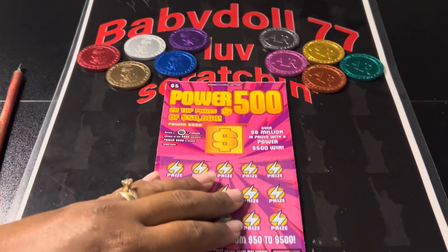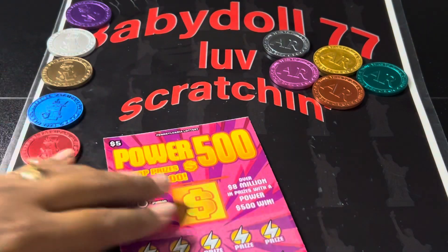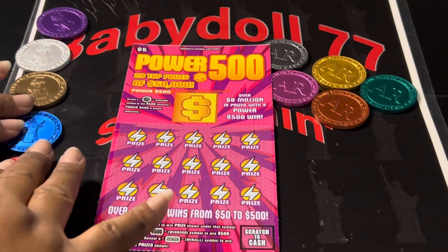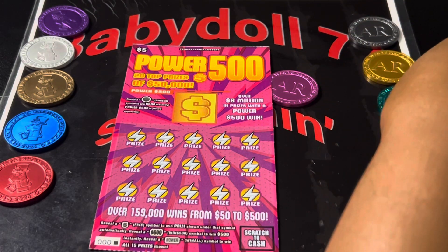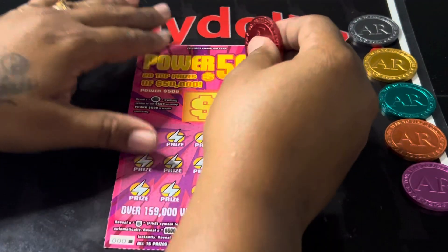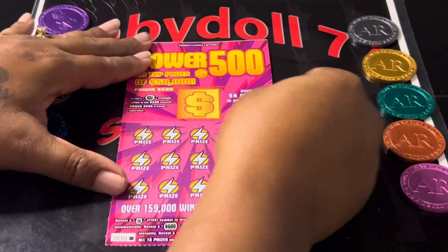We are going to scratch today with AR Platinum's collection of coins. Here we go. We're going to start off like this. So we have 11 of his coins. We'll do the first two with the red one — baby doll's favorite color. And look at that beautiful white line for those white line lovers on ticket 000.